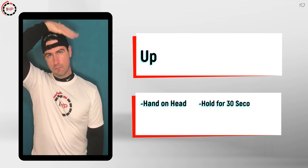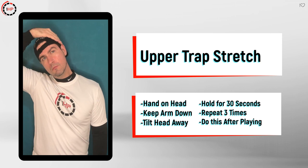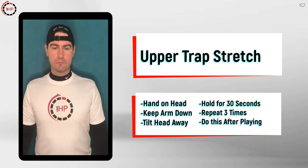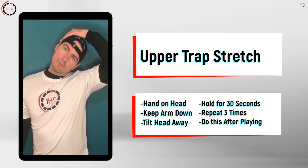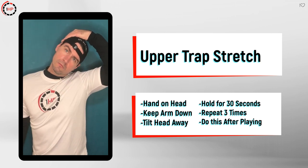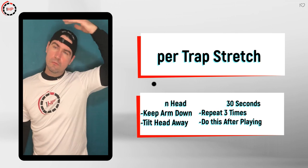To stretch out your upper traps, place one hand on the side of your head while keeping your shoulder low and tilt sideways. You can add a slight rotational component of the head towards the shoulder that you're stretching for a better stretch. You should feel a gentle pulling on the side of your neck. Remember that a stretch should never be painful. If you're experiencing any discomfort, make sure you lay off on the pressure. Do this stretch after you game for a minute and a half.